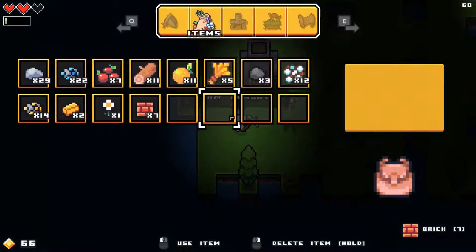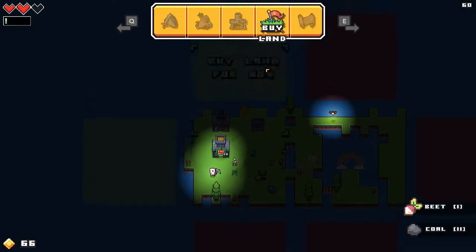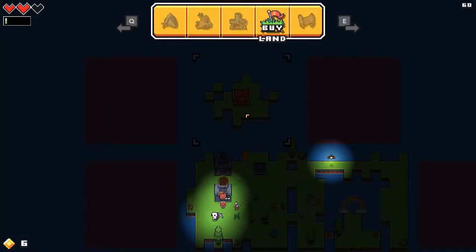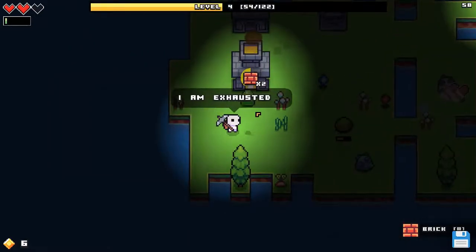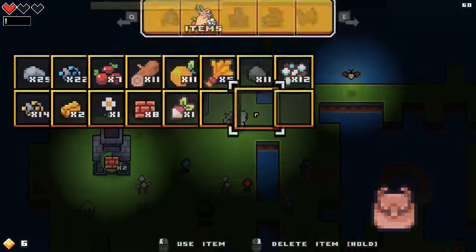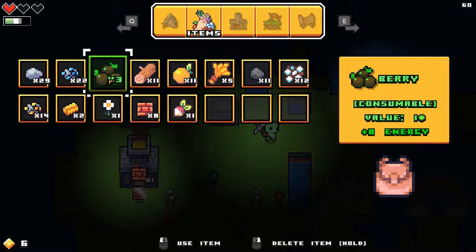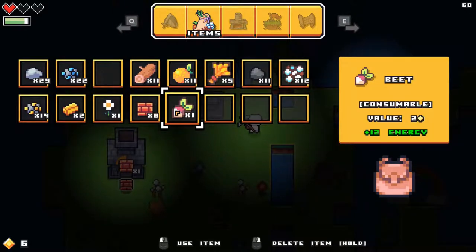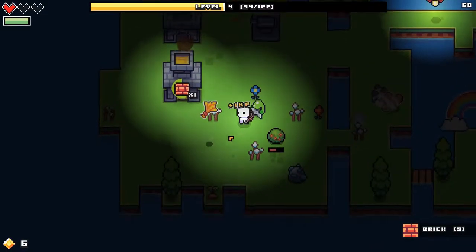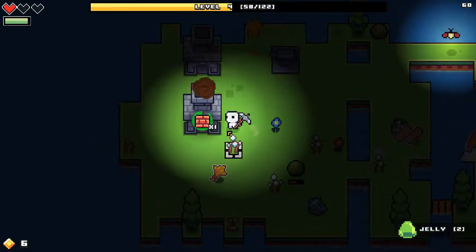We're going to buy one more land parcel — it's going to be the most expensive one. It's a bit frustrating that we need a bridge. Oh — what the hell was that?! That was kind of annoying.